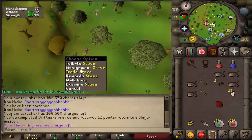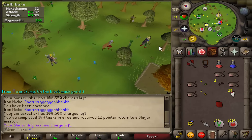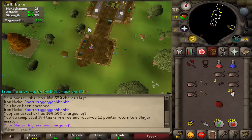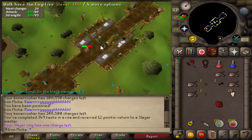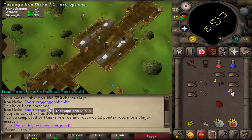I just finished the lizardman task and grabbed another one - Dagannoth. I was actually thinking about doing Dagannoth Kings, so I might do that or just the little ones. For now I have to AFK something as I need to study, so I'll most likely go up to the monkfish spot, catch a little bit of monkfish, maybe get some clue scrolls, and study in between. I'll talk to you later.